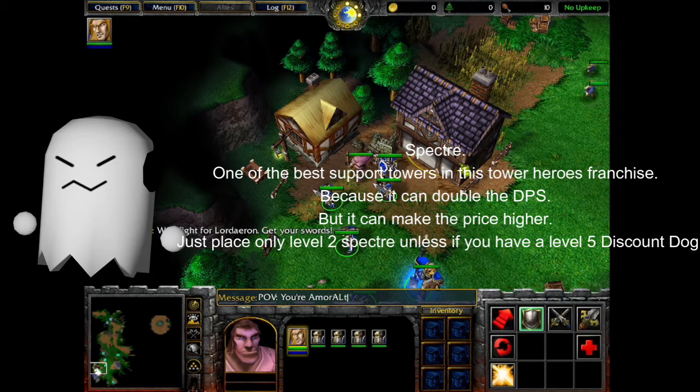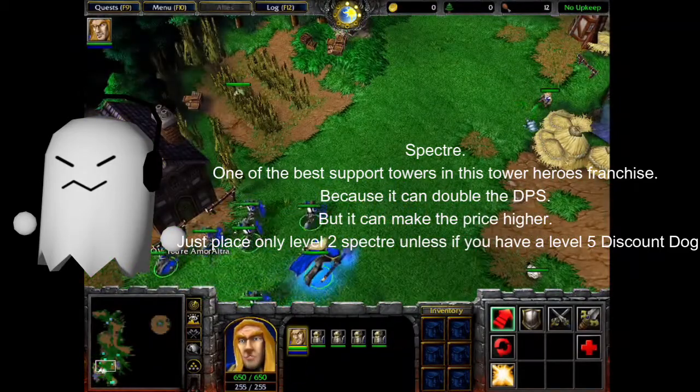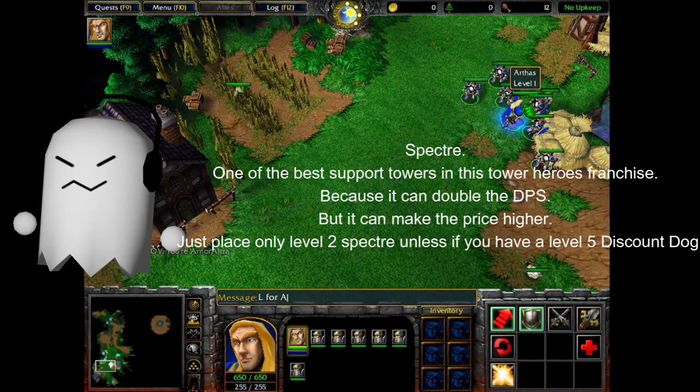Spectre — one of the best support towers in the Tower Heroes franchise, because it can double the DPS. But it can make the price higher. Just place only a level 2 Spectre, unless you have a level 5 Discount Dog.